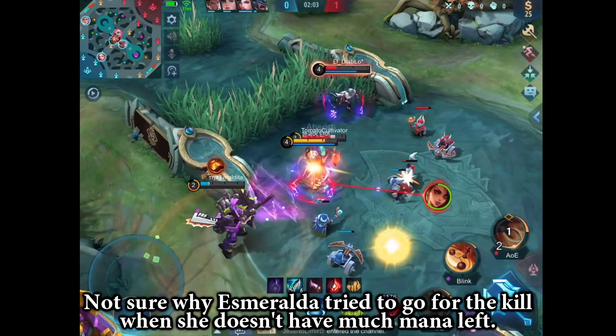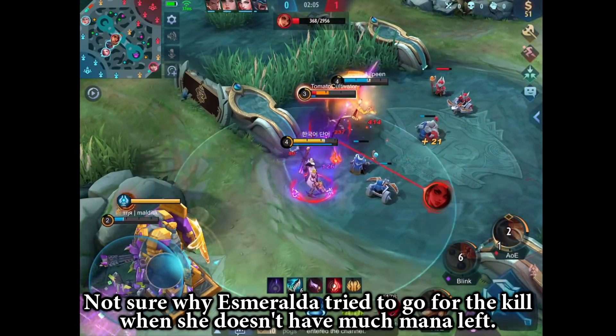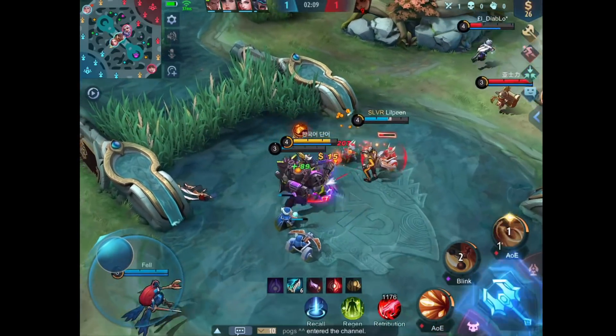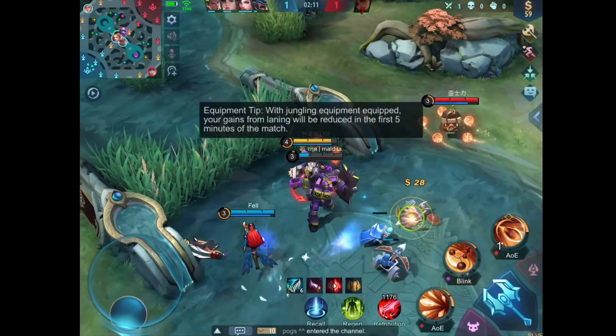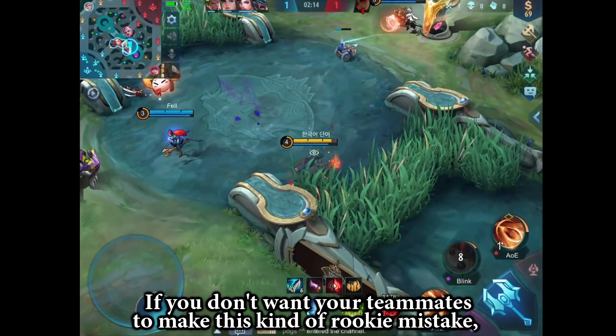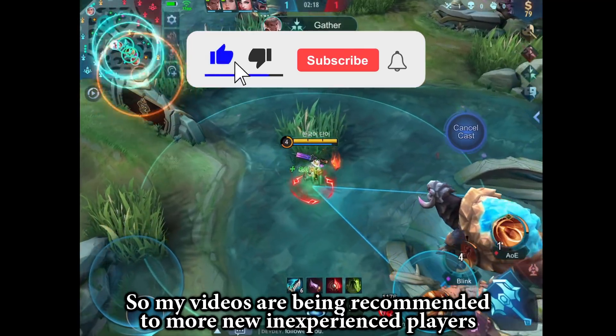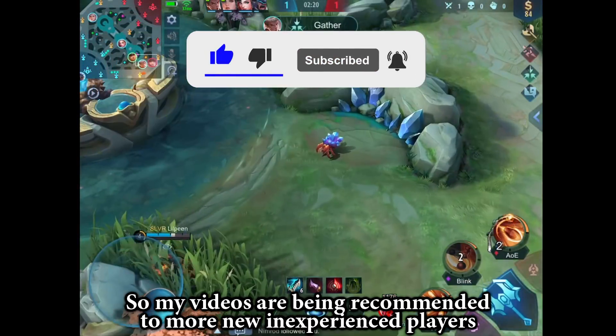I am not sure why Esmeralda tried to go for the kill when she doesn't have much mana left — rookie mistake. If you don't want your teammates to make this kind of rookie mistake, make sure to leave a like and subscribe. Some of my videos are being recommended to more inexperienced players.